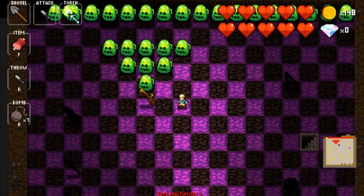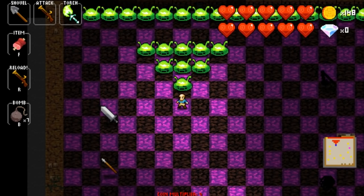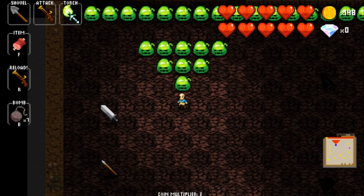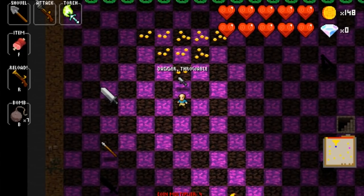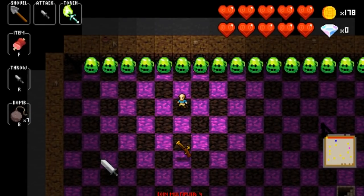The blunderbuss is a gun — you have to load it every time you're going to shoot it. It fires in a cone pattern like the blue dragon's ice blast. Shooting it hits all those guys at the same time. You'll see the blunderbuss symbol has smoke coming out of it after firing, telling you it's not loaded and you have to push reload to use it again. It also has self-knockback, so you've got to be careful you're not pushing yourself back into a spike trap or another enemy.